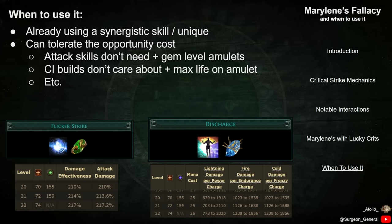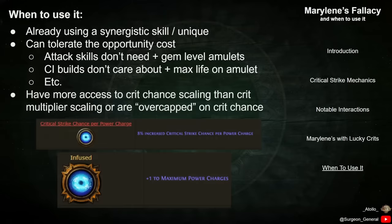Take for example Flicker Strike, which gets just a little additional damage per gem level, while spell skills like Discharge typically get 10% more damage per level. Recalling how Marillene's allows you to gain additional benefit from critical strike chance that would otherwise leave you at the 100% chance cap, characters which have large sources of increased critical strike chance should also strongly consider using Marillene's Fallacy. This would most likely occur on characters who are stacking a large amount of power charges and taking skills that grant additional benefits to those power charges.